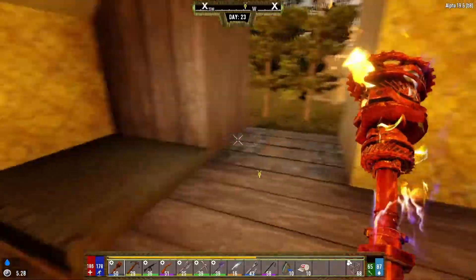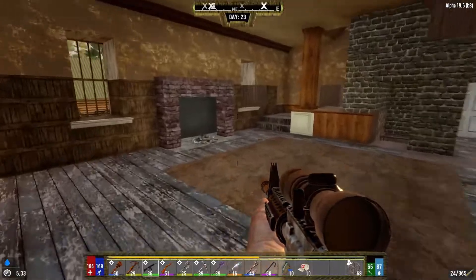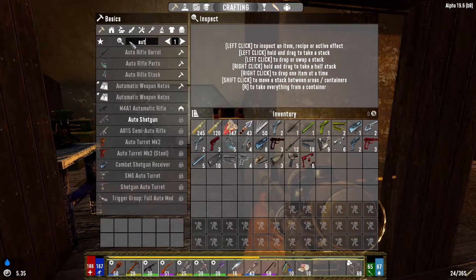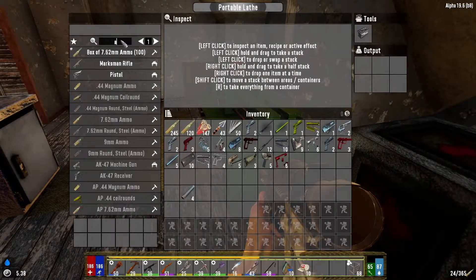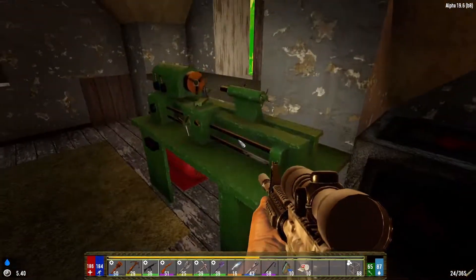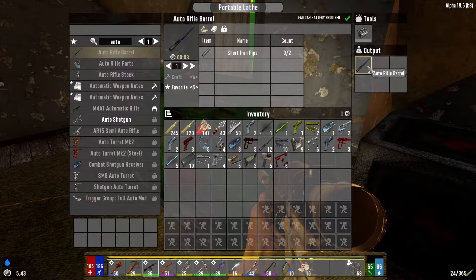Someone is dying on the spikes. Let's come back to what I was doing - auto rifle barrel. What do I need to make it? Short iron pipes. Let's make two of those. Let's use the battery for the lathe, because when you connect it to electricity it usually works better. One, two - perfect.